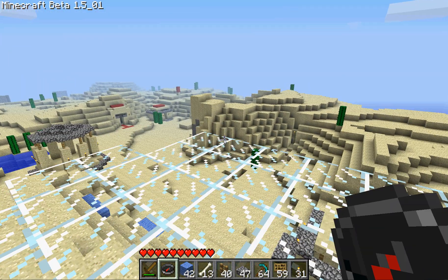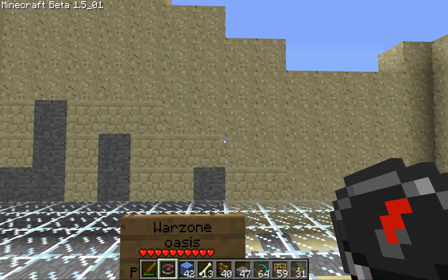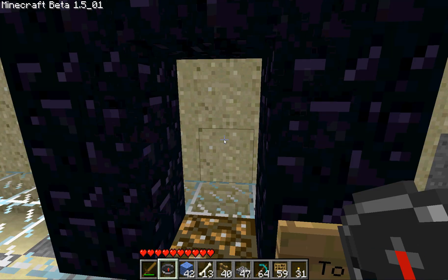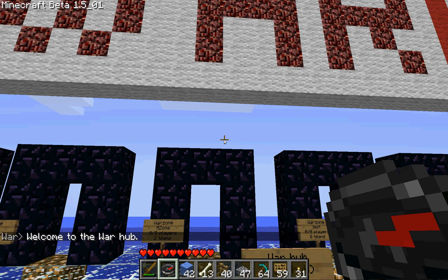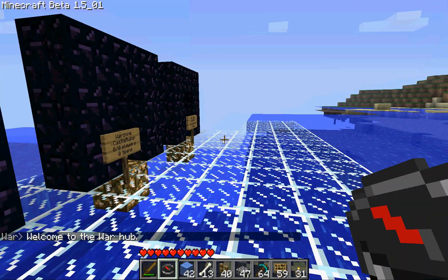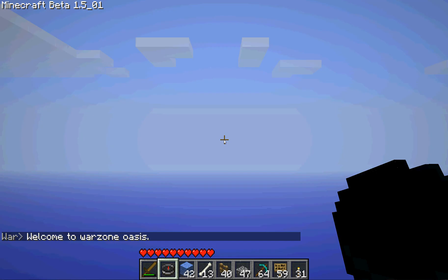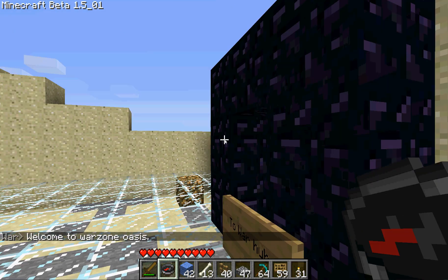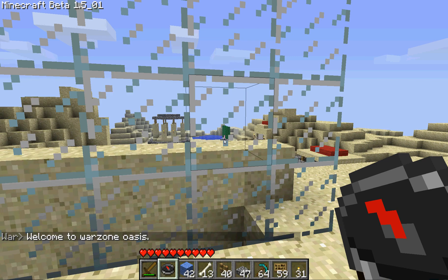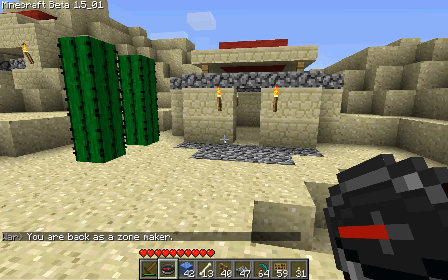The zone is protected and you need to access it with the command 'zone oasis'. Here we are - this is the lobby. You can go back to the war hub from here. Our new war zone has appeared at the end - zone oasis. Let's get back out and get back into zone maker mode. As a zone maker I can do anything inside the zone, so I'm going to start by putting down some teams.